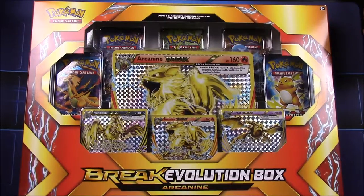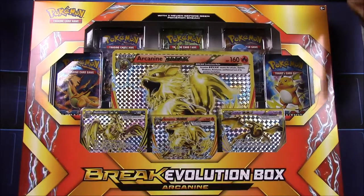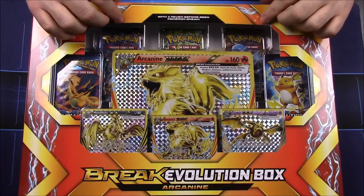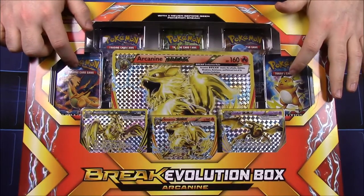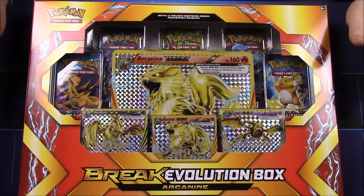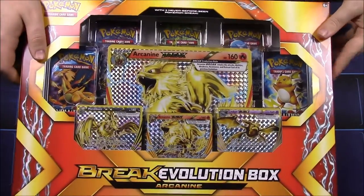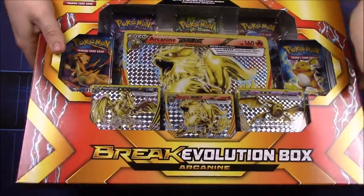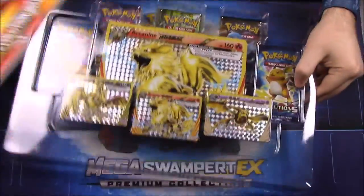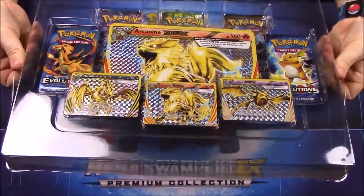What's up guys, Awesome Nerd Show here, and today we're opening this new Break Evolution Arcanine box. I've never seen this one before, and I believe it's new since it's got the evolutions in it, and of course it has the Arcanine which goes with the evolution set. We can see sort of the cards that are in there, but we'll open it and see what's inside. So we'll go ahead and open this box up — it's kind of cool because it's got Arcanine, which is always a cool Pokemon opener.